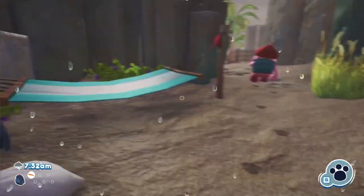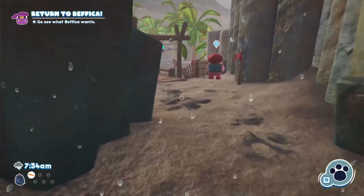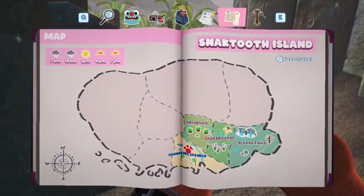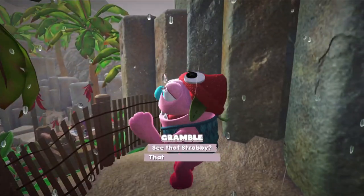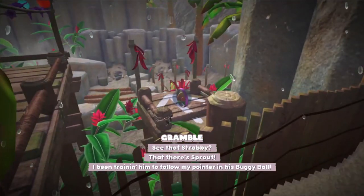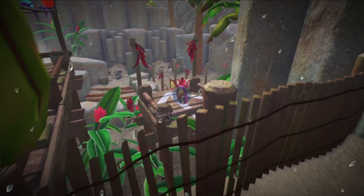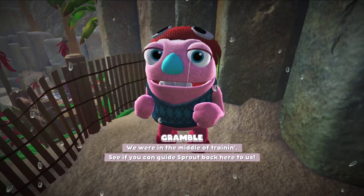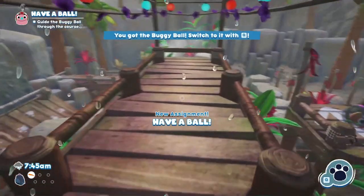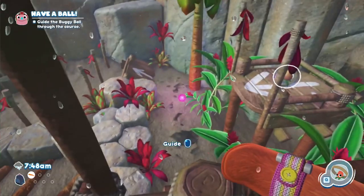We can sleep in here and we can fast travel, apparently. See that, Strabby? That there's Sprout. I've been training him to follow my pointer in his buggy ball. We were in the middle of training — see if you can guide Sprout back here to us. Okay, buggy ball here. It's like with minions — over there. This is a bit tricky.